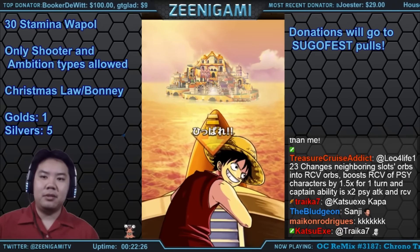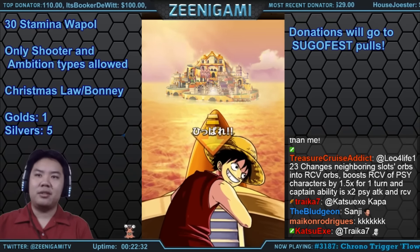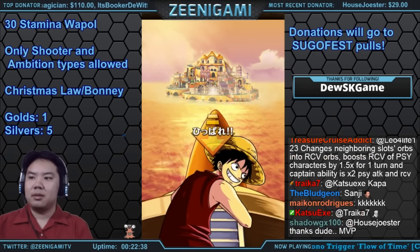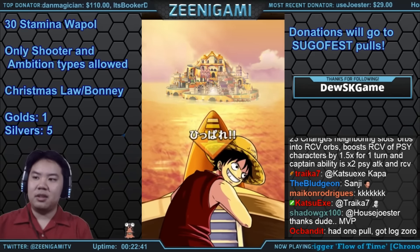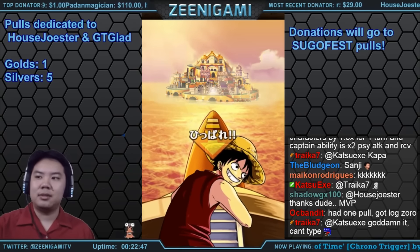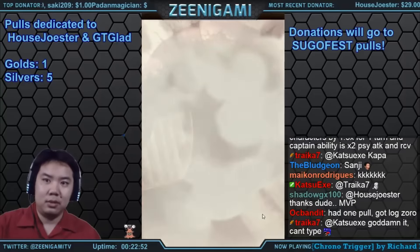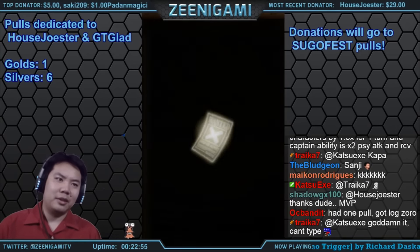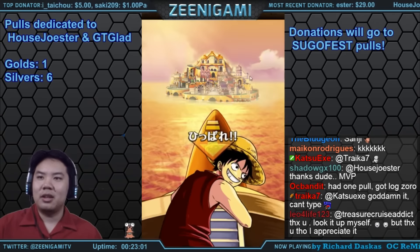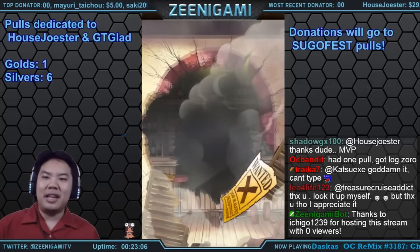Let me change this up — pulls dedicated to HouseJoster and GT Glad. Silver man — oh my goodness. Silver and gold! The pulls are just in a very Christmassy mood; it likes the silver aesthetics. Give me another secret character.